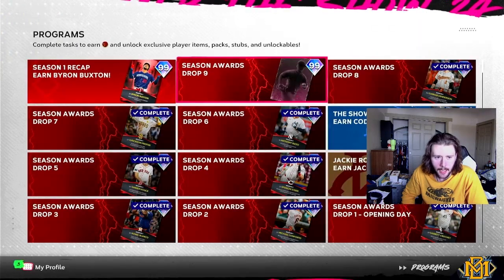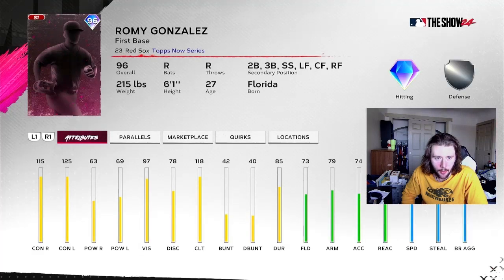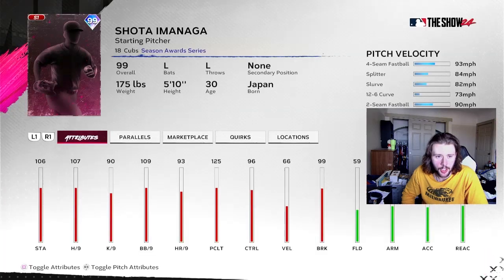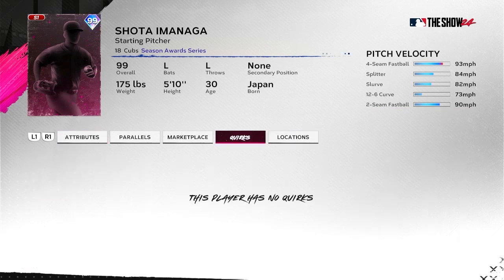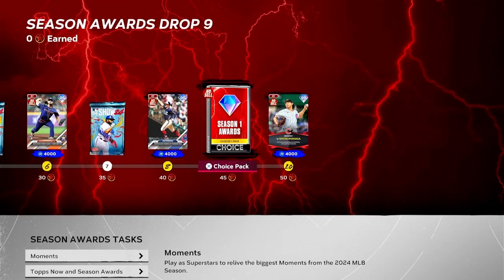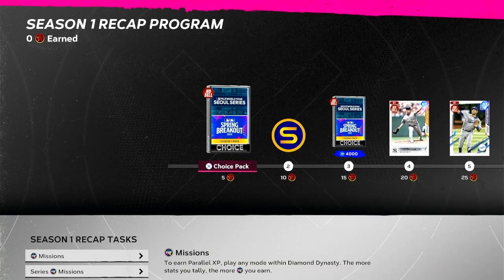New shop items are available. Okay, we got two new programs here — no card art is up yet, still updating. We have Pedro Paige's tops now, Romy Gonzalez. This is just your typical Shota Imanaga card with that beautiful card art — four seams, splitter, slurve, 12-6, 2-seam — no quirks though, which is interesting. They just suddenly decided to update the player stuff, so season 1 recap program is live.